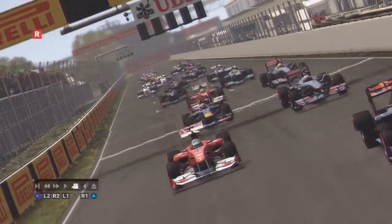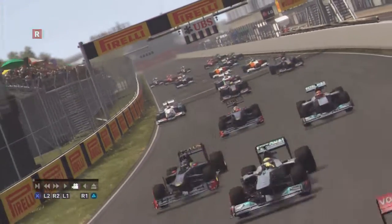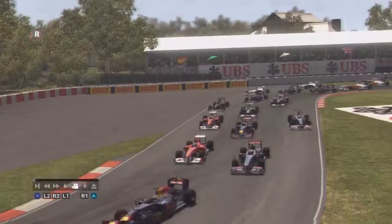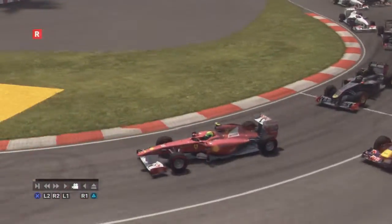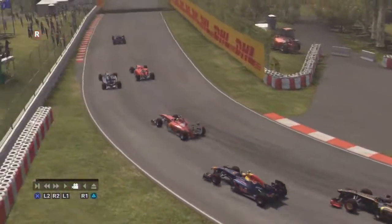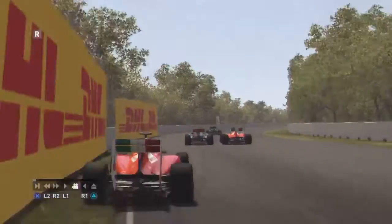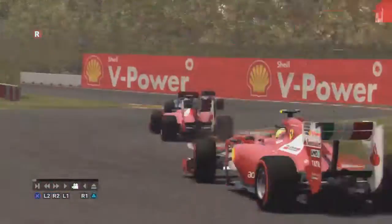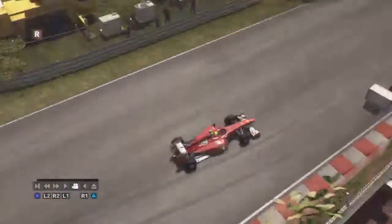Everyone seems to have got a clean start. Domic Blue has gone to the outside of Webber into Turn 1. He's gone into the back of Alonso — that is not going to impress the Ferrari mechanics; they must be nervous in there. He's losing a lot of speed in the low-speed corners. He is clearly struggling with traction on these new coal tyres as they go through the first chicane of the lap.